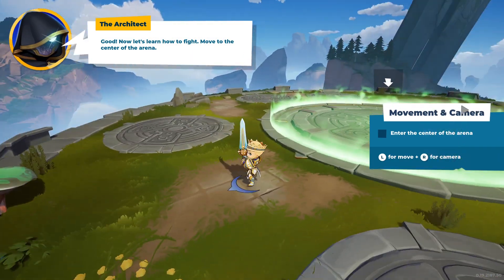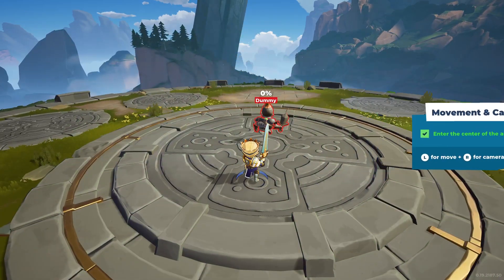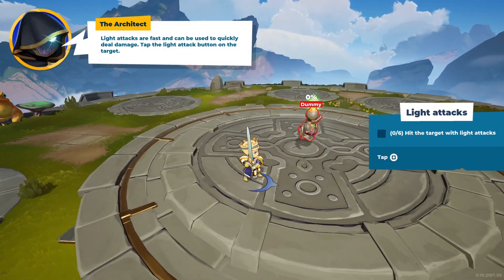Now let's learn how to fight. Move to the center of the arena. Light attacks are fast and can be used to quickly deal damage. Tap the light attack button on the target.